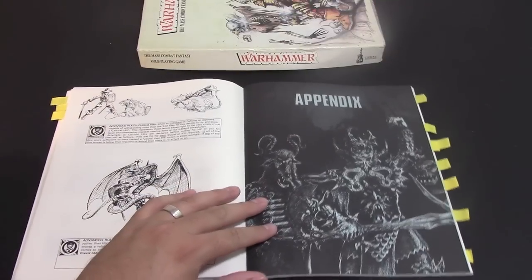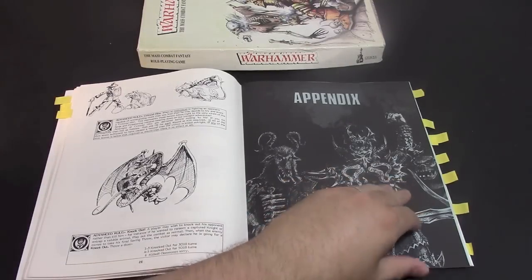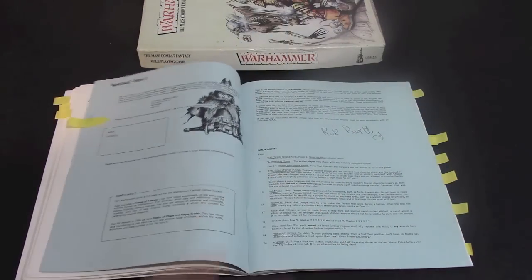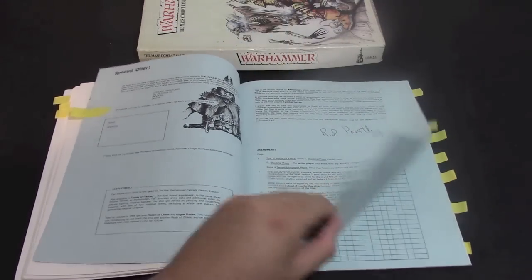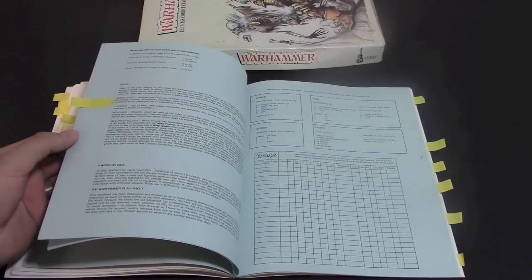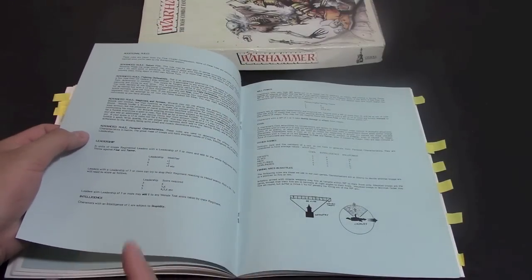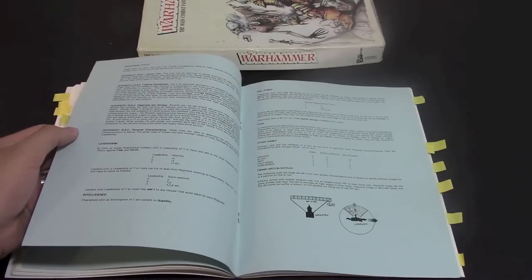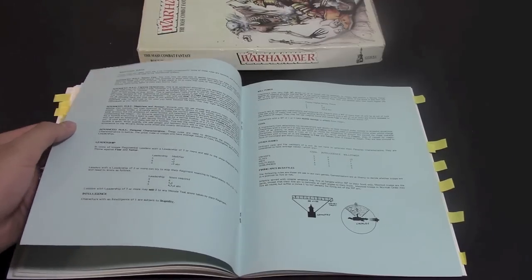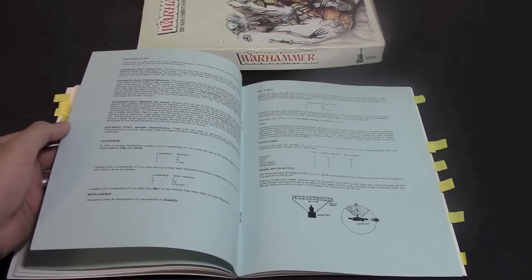And that brings us to the appendix. When I first flew through this book I thought, what is this — a college blue book? Is this where I write my answers? But I was pleasantly surprised. This section actually has alternate rules, your troop sheet that you can fill out for your army, and also house rules that the GW studio used but didn't feel were playtested enough to include in the main game — just kind of suggestions to go with.